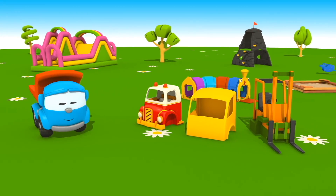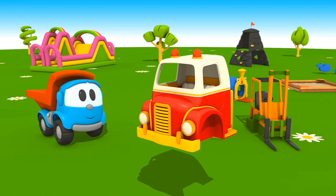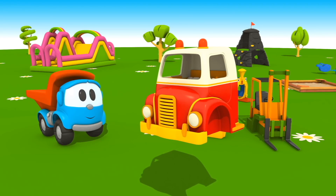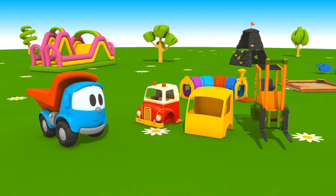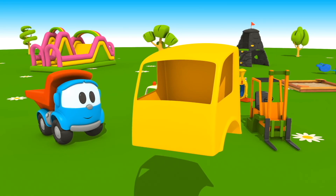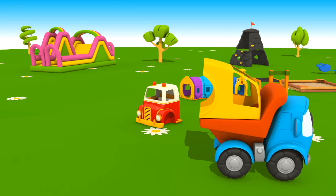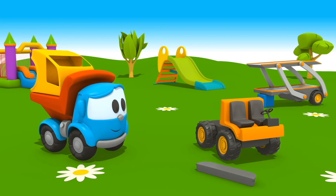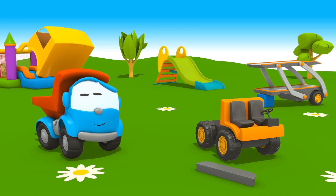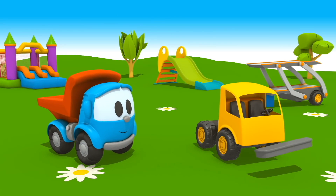Wow! Leo has found three cabins of different vehicles. Leo, we have to choose one. Will this one match? Uh-uh. Nope. How about this one? Uh-uh. No, it is a loader, not a cabin. Does the orange one match? Uh-uh. Good job, Leo. Let's install the cabin to the car carrier trailer. Great! Now we can attach the bumper.